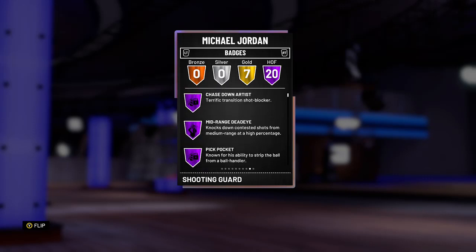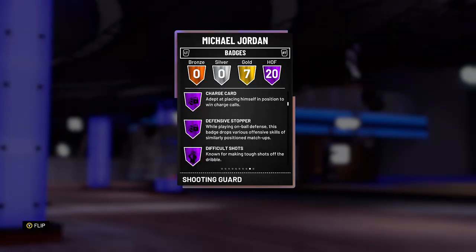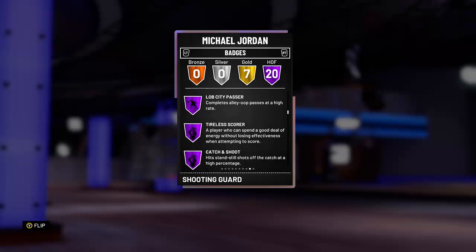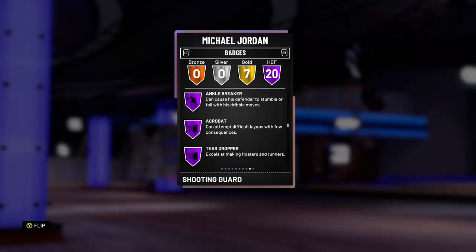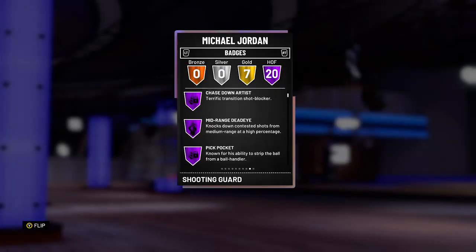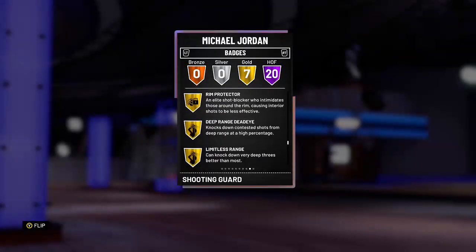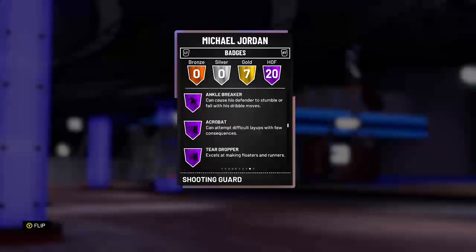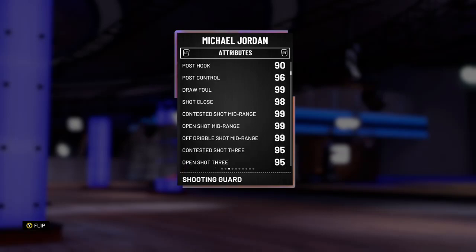Twenty Hall of Fame badges: Fast Break, Chase Down, Mid-Range Deadeye, Pickpocket, Pick Dodger, Charge Card, Defense Stopper, Difficult Shot, Dimer, Lob City Passer, Title Scorer, Catch and Shoot, Pick and Roll, Lob City Finisher, Posterizer, Ankle Breaker, Acrobat, Teardrop, Relentless Finisher, Post Spin Technician. The only shooting badge I'm seeing is Deadeye — looks like he comes with Gold Deep Range. Come on 2K, you can't give him Deep Range at Hall of Fame?